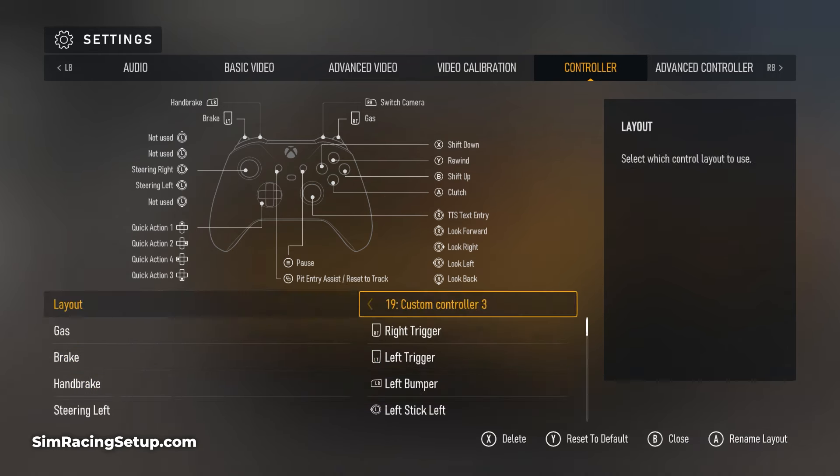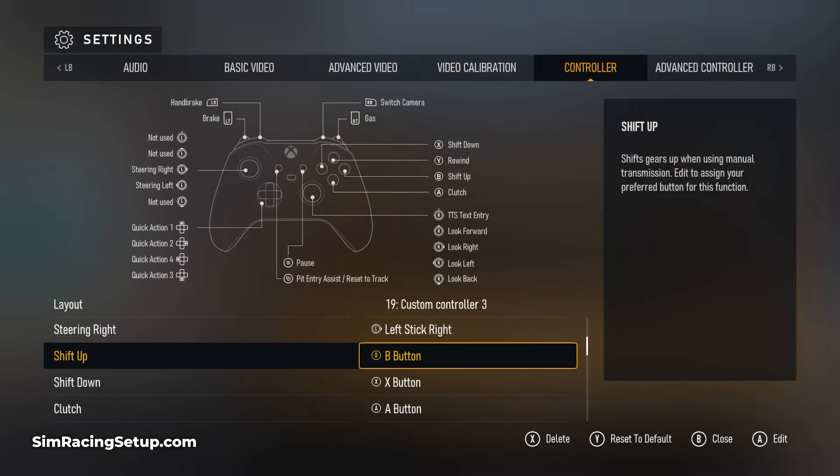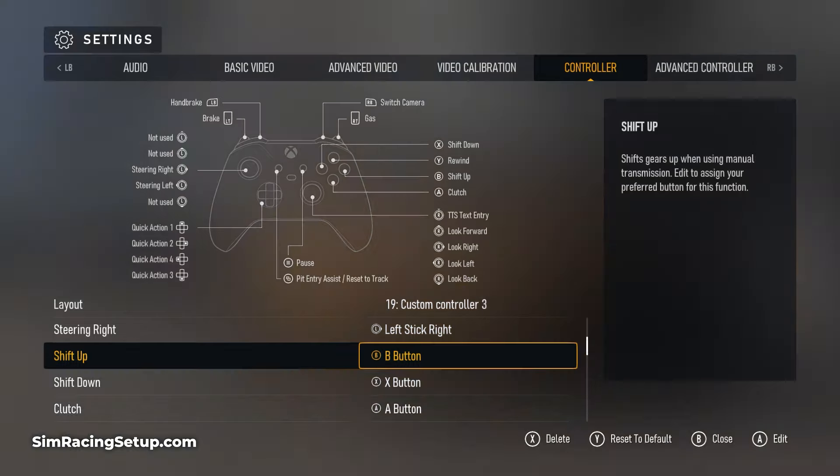You can scroll down the list of inputs and adjust any of the button configurations as required. One of the key things I'd recommend changing is to swap your handbrake and clutch buttons. Mapping your clutch to the A button, downshift to X, and upshift to B is my preference, as this lets me easily reach across the clutch button with my thumb whilst pressing either the downshift or upshift button, resulting in almost perfect manual shifts with a clutch every time.